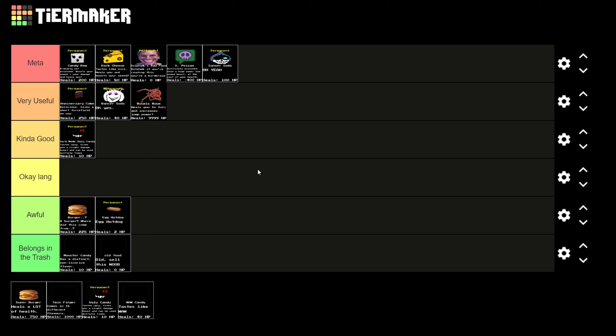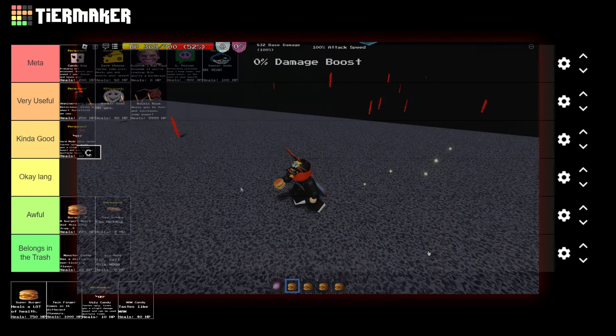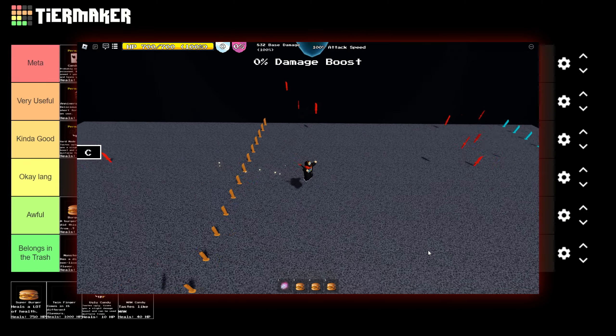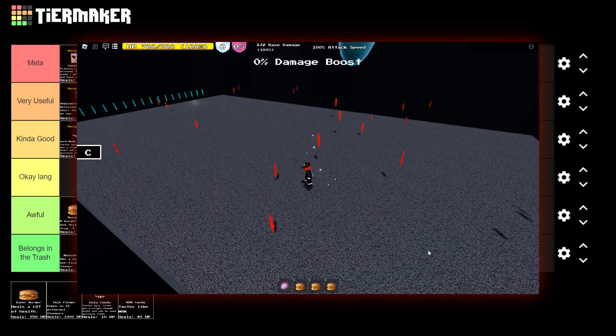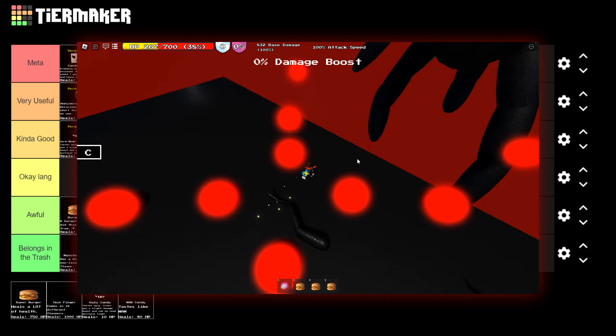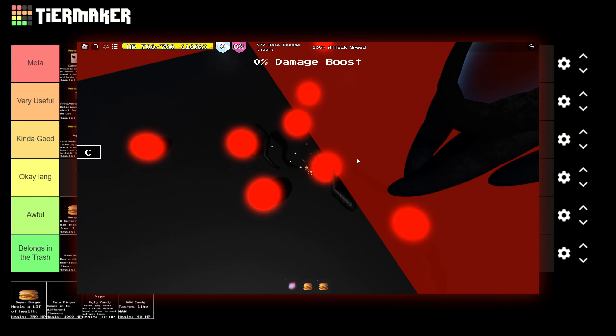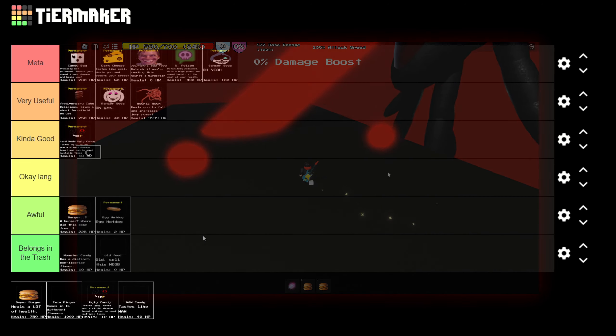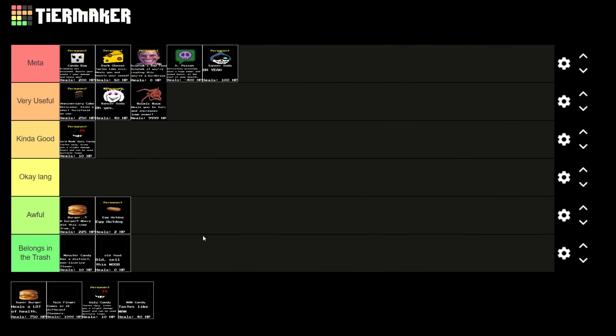Now we've got the Super Burger - the most expensive food item in the regular shop. It heals you by 750 HP and of course it is not reusable. It's pretty boring and shares the same model with Burger. It is more than three times better than Burger and definitely helps in early game, especially for a fight like ??? or the Ancient One that you fight to reset for the first time. But other than that in end game or late game there are a lot better options, so I'm going to put it in awful.